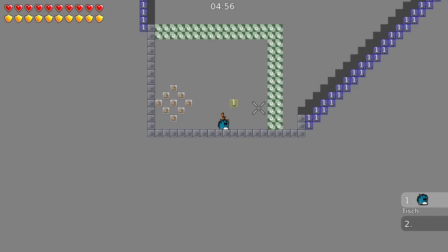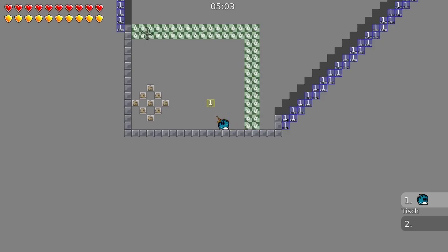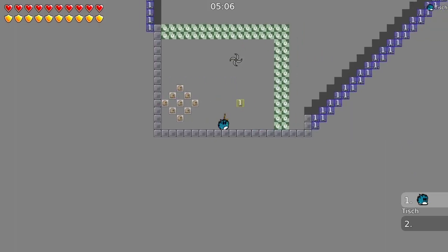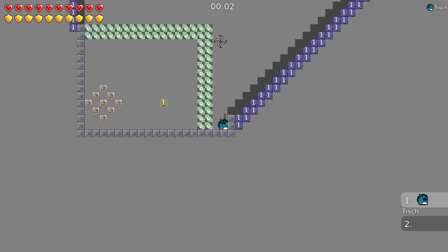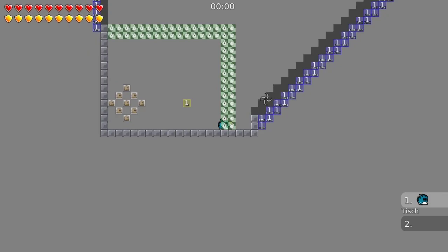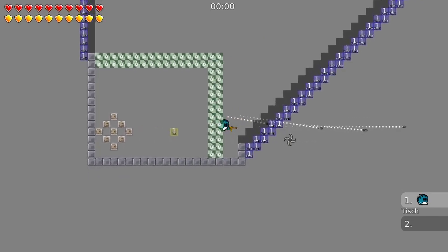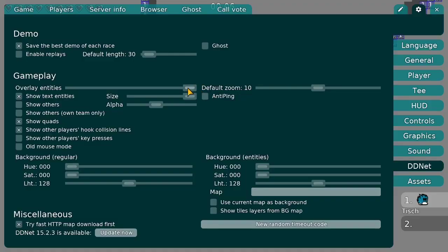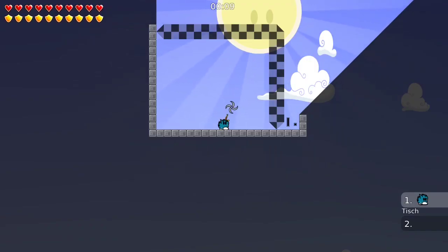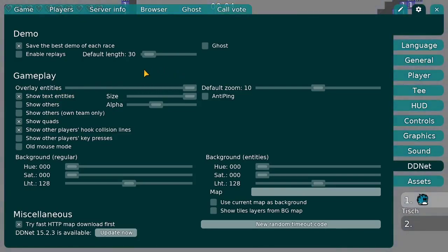So we can see, for example, that those green timers tell you when the timer is going to start running for the map — if you cross this border you can see the timer starts to run. You can also see the freeze here, or the teleports. You can just be sure about what is happening to you. For example, if you fall in here you get teleported to this teleporter block. So if you turn entities off again there is no teleporter visible, so you have no idea where you're going to land if you jump in. In some cases it's very important to turn entities on.